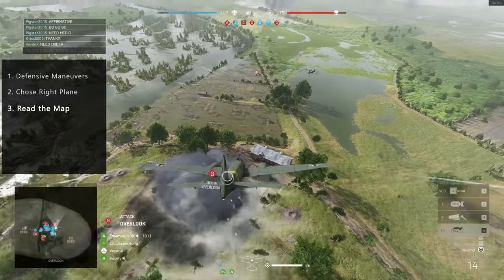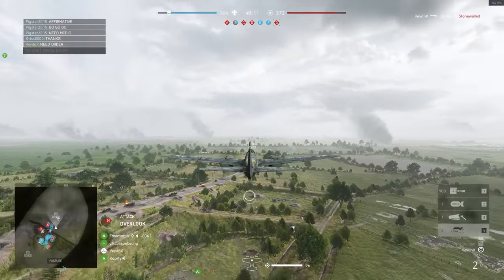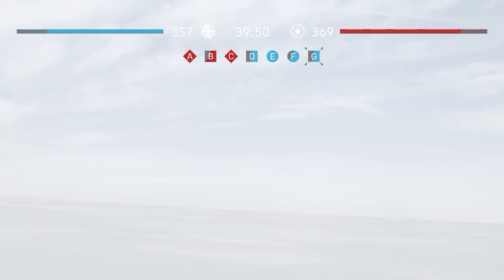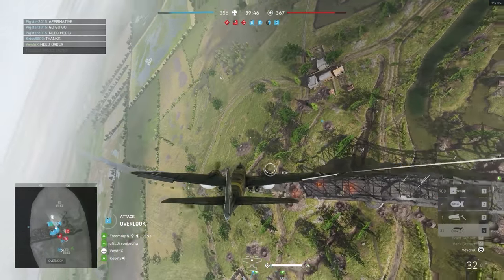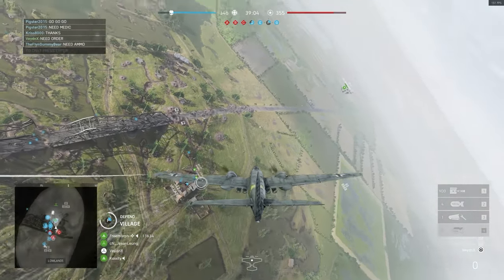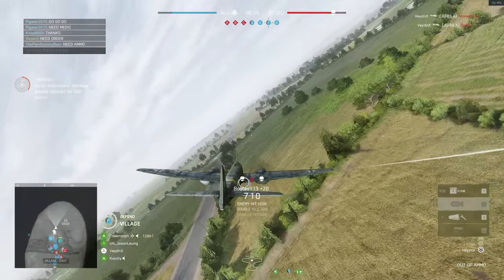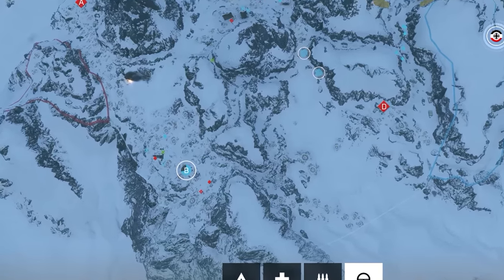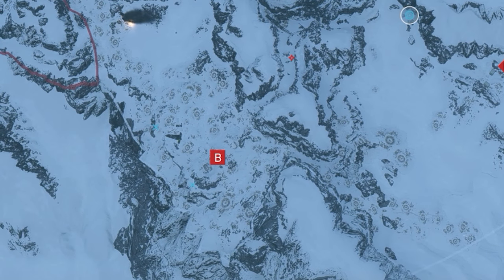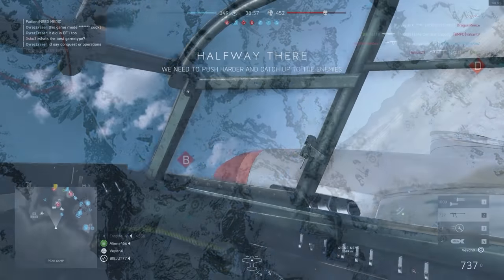Tip number three: read the map. You will always want to know what's going on on the map and where the enemy team is. Keep an eye on objectives being captured by the enemy — once fully captured, an objective will likely have enemies spawning on them, making it a great bombing opportunity. In this clip I notice objective F is about to get captured, so I come in preemptively, drop a few bombs and actually manage to destroy a tank. On some maps you can even identify enemy troops and tanks on the deploy screen, which can greatly help you identify bombing opportunities and provide actual support for your team.